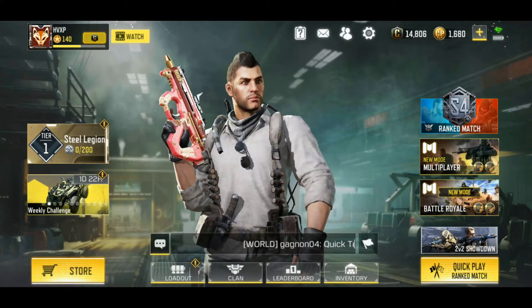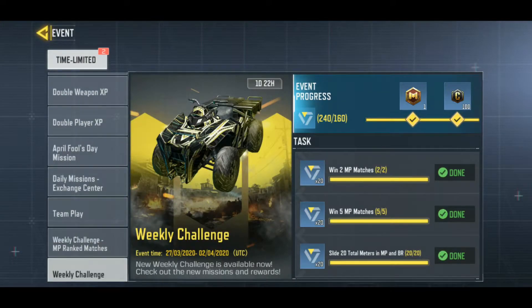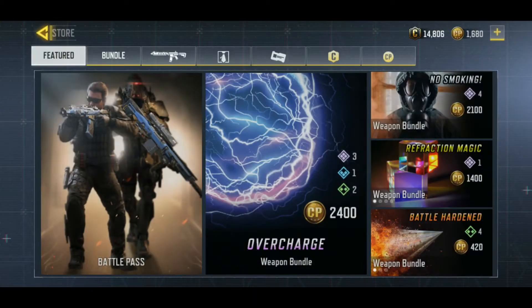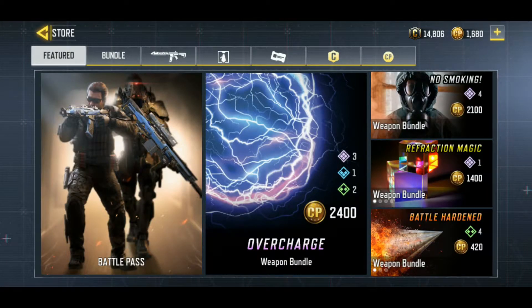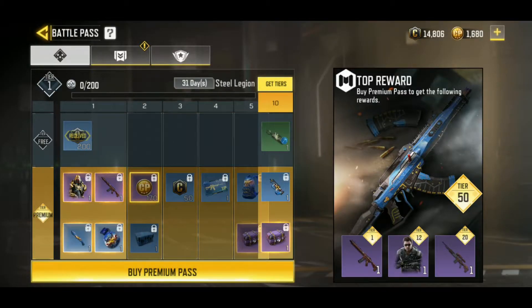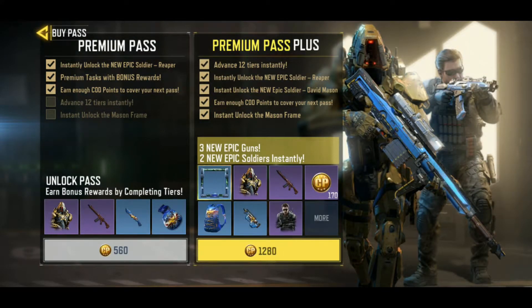I've got some new challenges. Let's see what's in the store. Interesting bundles — so you get that Android Rev to bat there. I think I'm going to go with the premium pass this time around, just unlock some of these things right away.